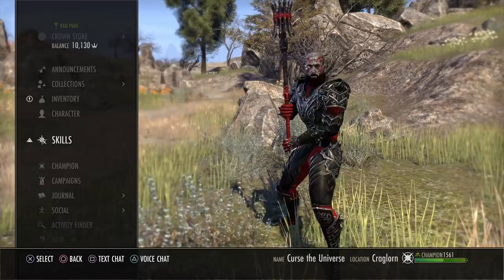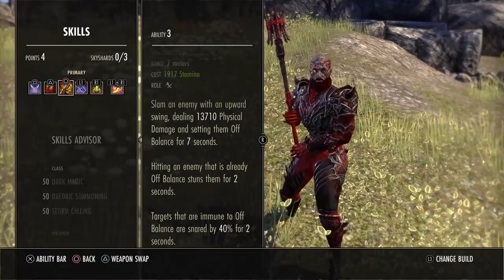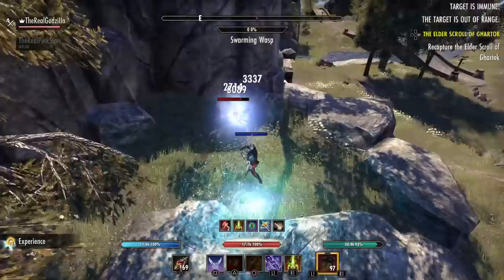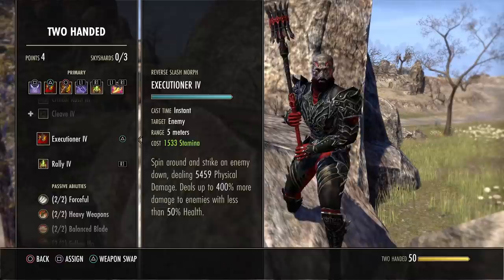The main skill you need to learn is Dizzy Swing — I have a specific video on it. Basically, when you use this skill it sets the enemy off balance, and after they're off balance you can stun them for two seconds. If they're immune to off balance, they're snared by 40%. A stun is when you knock somebody down so they can't move or use skills — they have to break free. I have a more in-depth guide on Dizzy Swing if you're unsure.